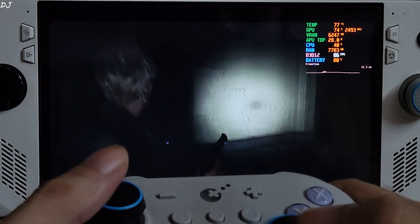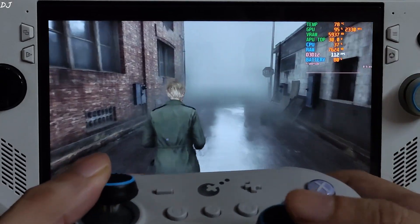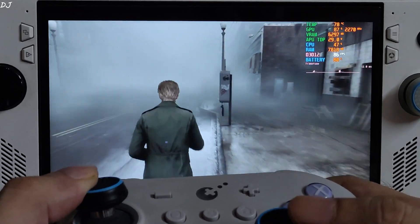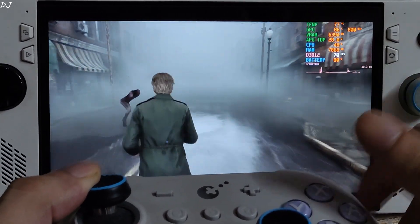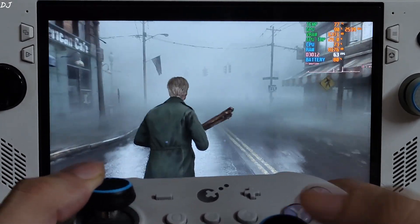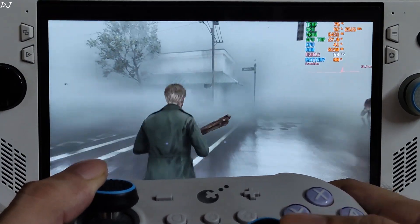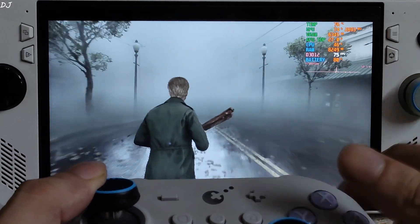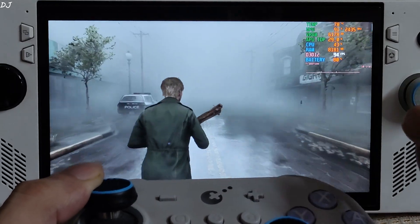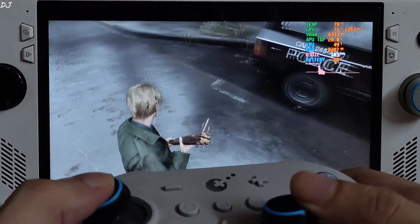Just checking game stability. I'm in the town of Silent Hill — the fog effect is working properly now, so that issue has also been fixed. I'll head to Neely's Park, a location that's prone to stuttering — keep an eye on VRAM usage. It's increasing, already reaching 6.4 GB. The game still has performance issues in DirectX 12 mode. If you really want to play on the Ally, I would recommend using DXVK, a translation layer that translates DirectX 11 calls to Vulkan.